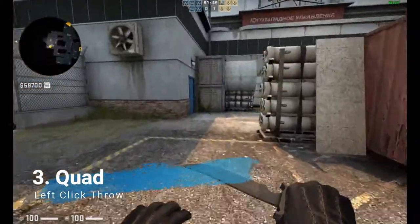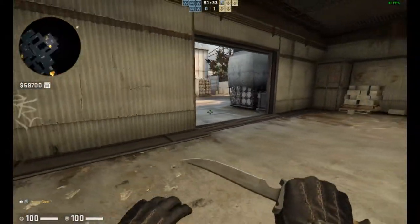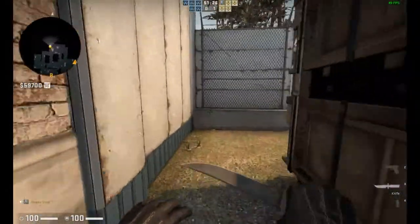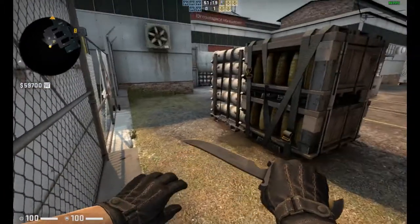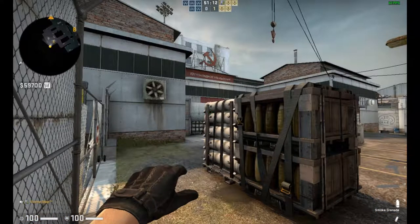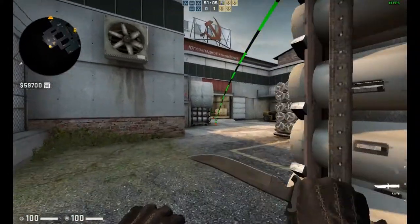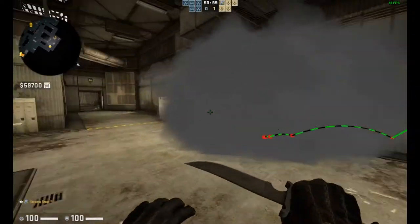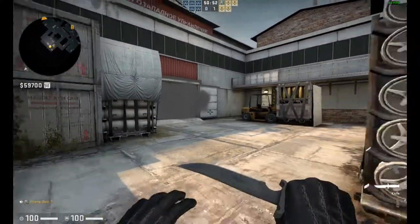The next smoke is going to be from quad. From here, if we peek and see an enemy coming from A main, we can throw from quad to smoke off A main. You're going to jump up here, aim at the target, pull the pin, and jump-throw. This is a handy smoke if you don't have limited smokes and just need to peek — if you spot someone, you can smoke off to deny their access to A from A main.